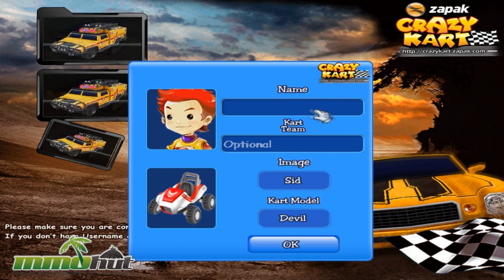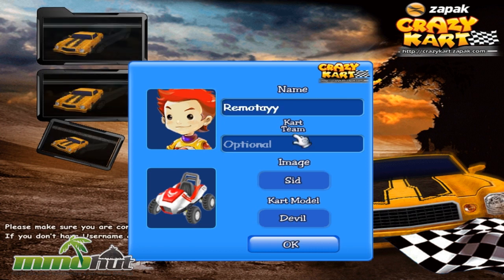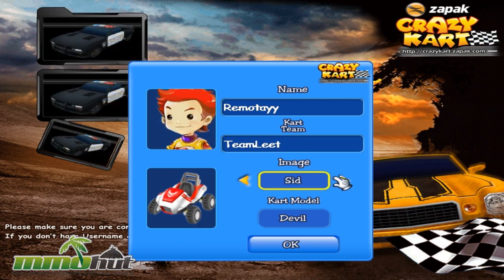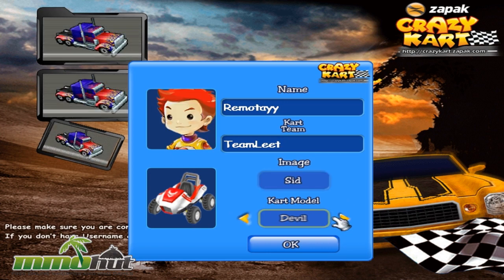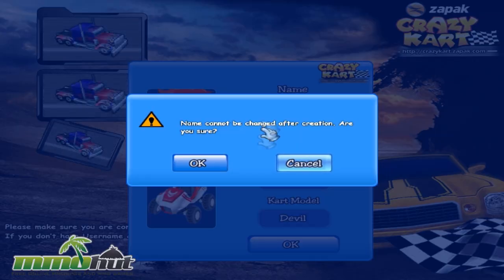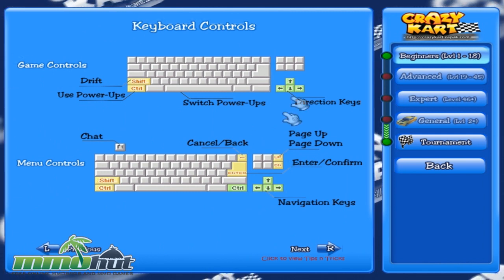So let's get started. We can see my awesome picture — my red-headed kid. I'm going to name myself Remote with two eyes, my kart team is Team Leet. We got two playable avatars, I guess male or female. My kart model is Devil or Frog — only two options. I'm going to go with Devil because Frog is kind of lame. My name cannot be changed — are you good with it? Yeah, I'm good. And there are your controls: drift, use power-ups, and arrow keys.